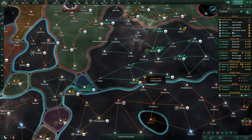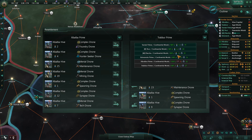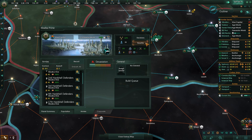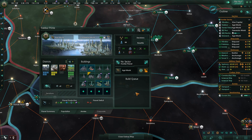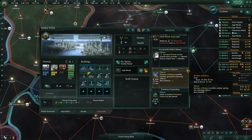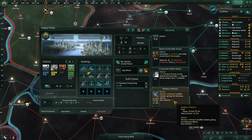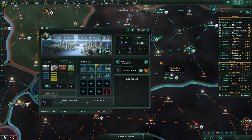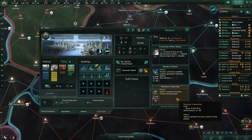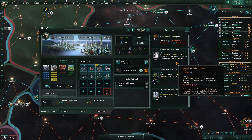This planet is done with districts. Now here's what we can do — go to decisions and say Planetary Prospecting: adds a random planetary feature to the planet. Let's do that and then Master of Nature. Planetary Prospecting — remove our manual blockers. It's a planetary prospecting thing, and then Master of Nature — that's kind of cool. Maybe that's what that civic was talking about when it said all our planets gain one free building slot.